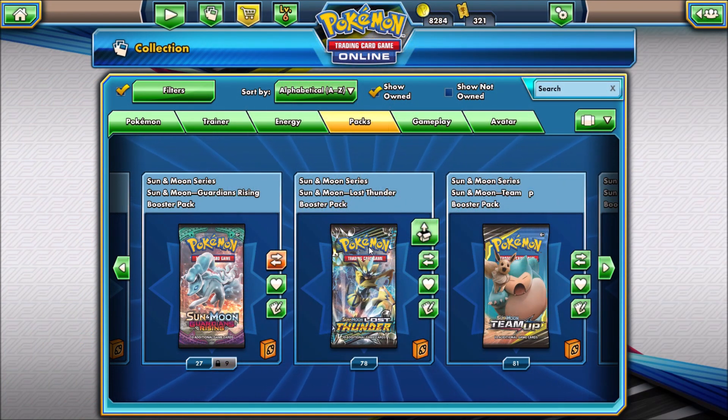I'm on the online TCG now and I'll get the Lost Thunder booster packs opened up. This is the second newest Sun and Moon series set, official release date November 2nd, 2018. With 236 total cards in the set, it is the largest set of all time, so lots of great cards to pull for the competitive scene. As a competitive player, I am a big fan of large sets like this one, though as a collector it gets very expensive to complete a set that large.